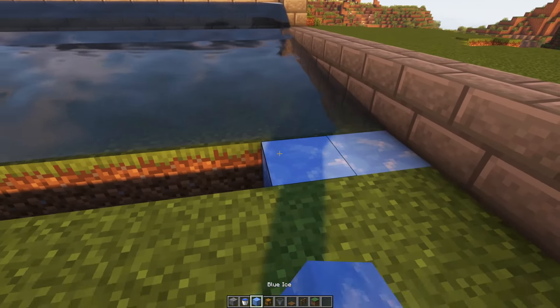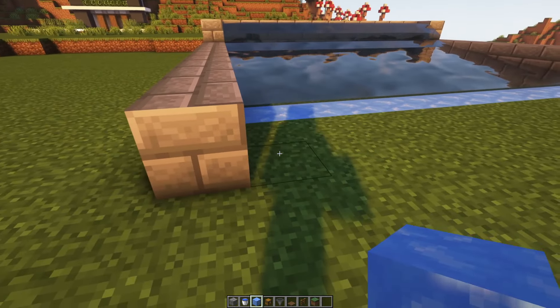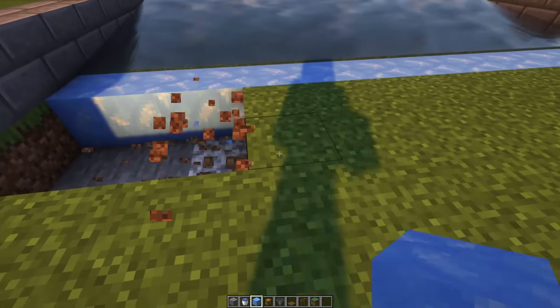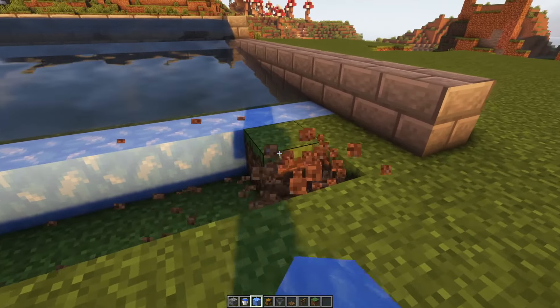Then fill it in with some ice. Dig out the following two rows and add chests at the front with hoppers connected to each one — these chests are where you'll find any loose blocks.